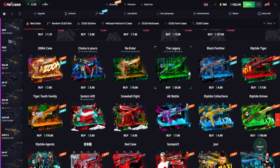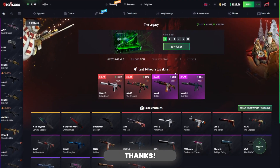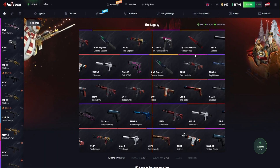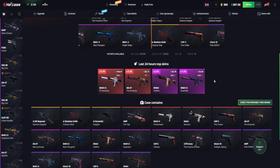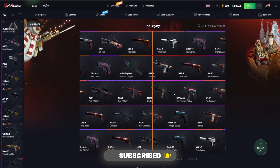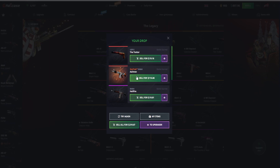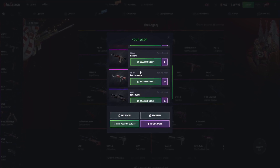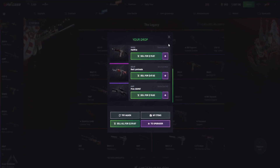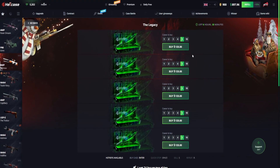Now the Legacy case — $25 each, five of those for $125. Come on Hellcase, drop something decent. That was so close to the M9 Bayonet Gamma Doppler. We get a StatTrak M4A4 Asimov, we've got the Red Laminate — $219 back. It actually cost us $125, so right now all we are getting is absolutely insane profit.